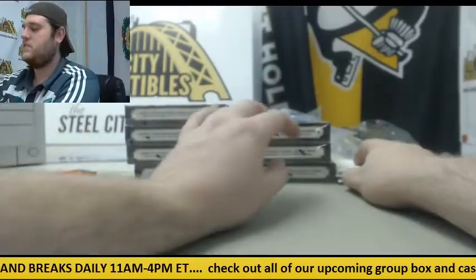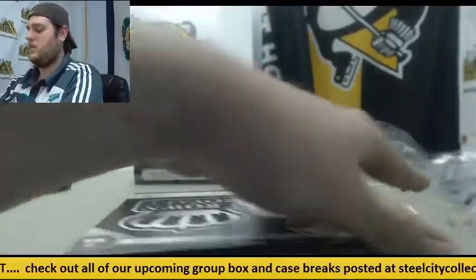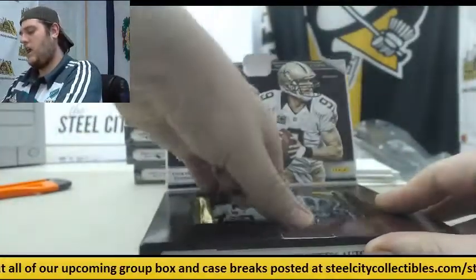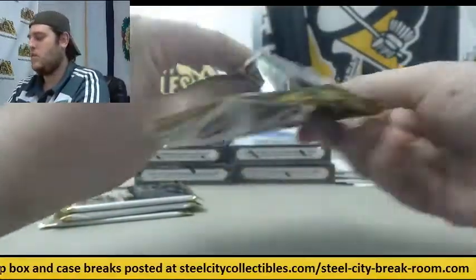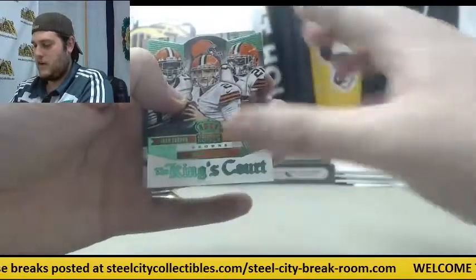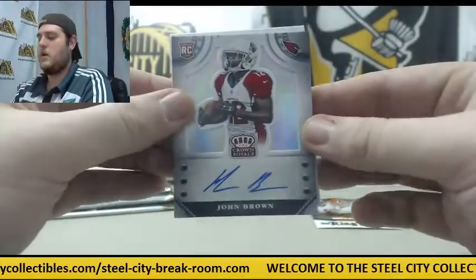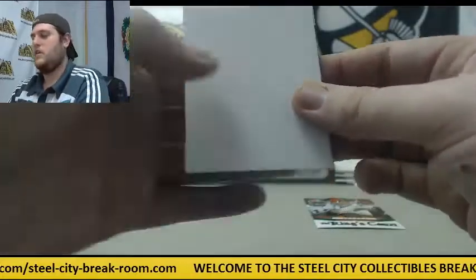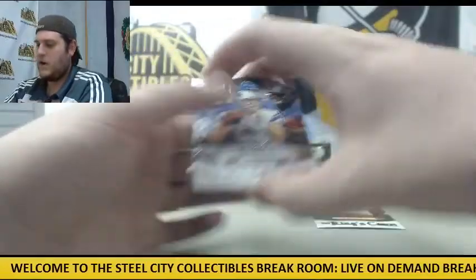A few more boxes to go — send those live break orders in, guys. Break until 4 o'clock today. Kings Court: Gordon, Manziel, West. Out of 299 — rookie card auto John Brown. Decoy. Ebron, Stafford, and Megatron. Rookie Rajon Neal. Peyton Manning.